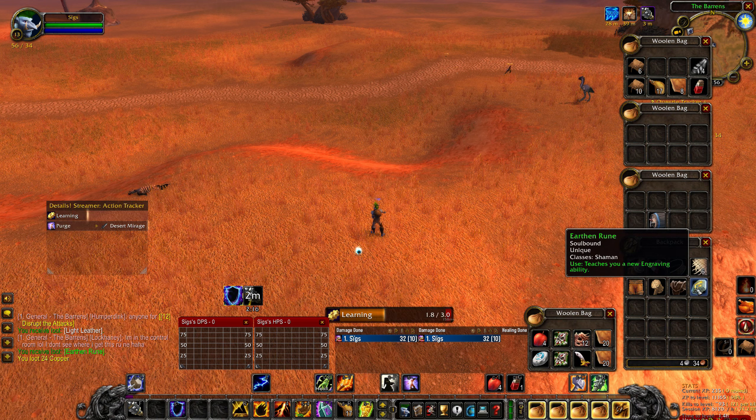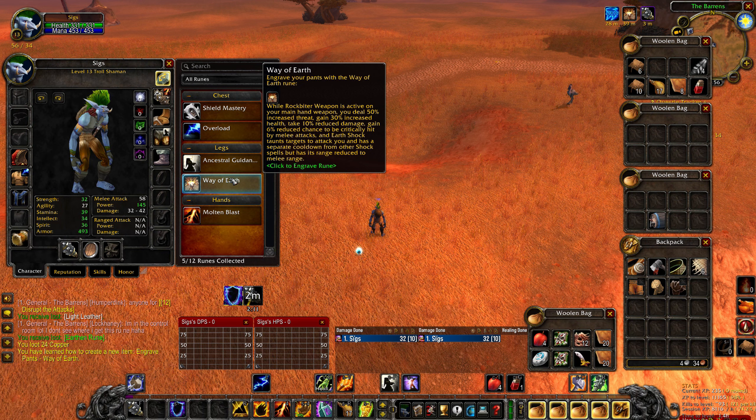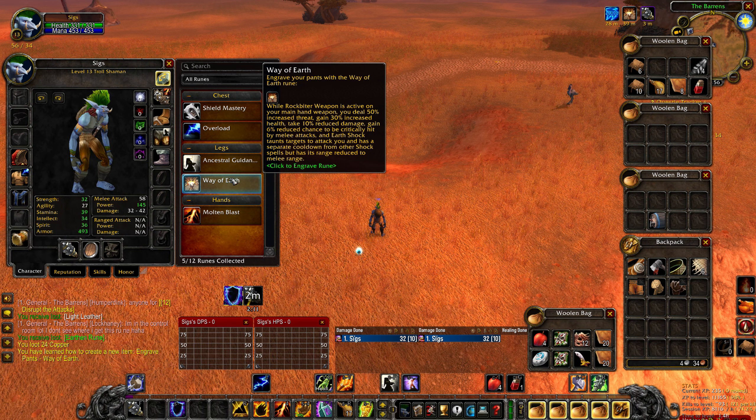Once you have this spell, we will be heading to this location, just west of Ratchet in the Barrens, to look for a Mirage Spirit. The Mirage Spirit can spawn in many locations within this circle, so head to this area and be on the lookout for a glowing green spirit enemy. I happen to locate one here at 5534 on the map.